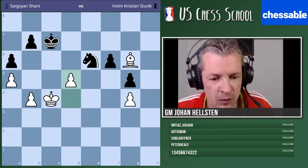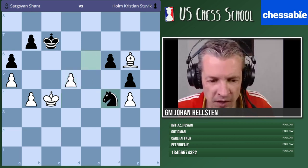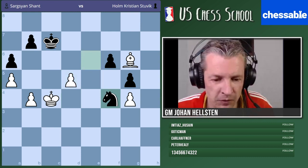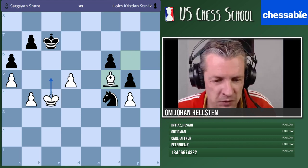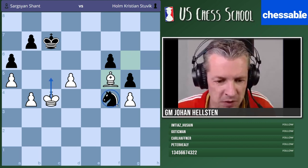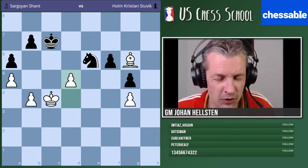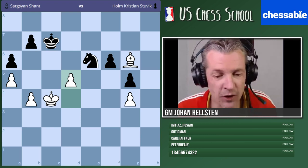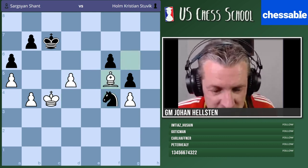I can play something like knight f4, then put my king on d6. I don't think this can be so bad for black. The bishop looks very strong still — did I misplace my knight? Maybe the bishop is now dominating the knight. Where should I put the knight? I'm not sure — this is a little confusing. Let's play it again.